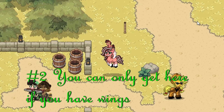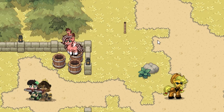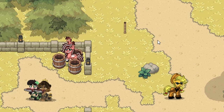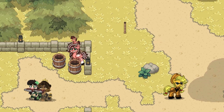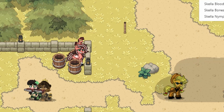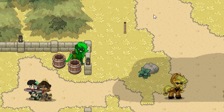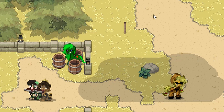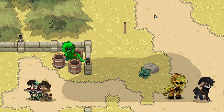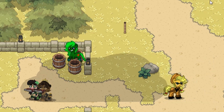At number two, you can get stuck in these barrels if you have wings. This is another place on the map that only winged creatures can get to. In the very first Ponytown 'did you know' video, I mentioned there's only one spot that winged creatures can get to, but there's also this spot here — so this is basically a correction from that earlier video.